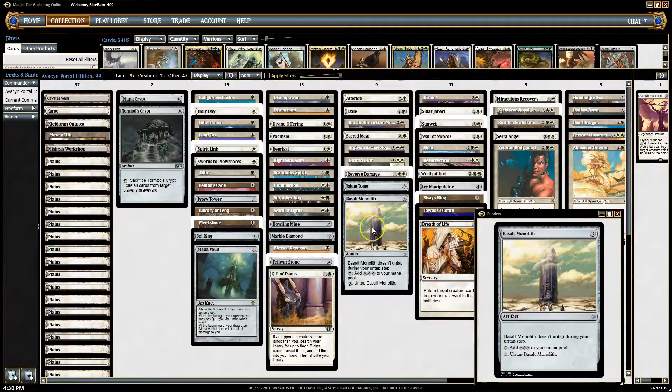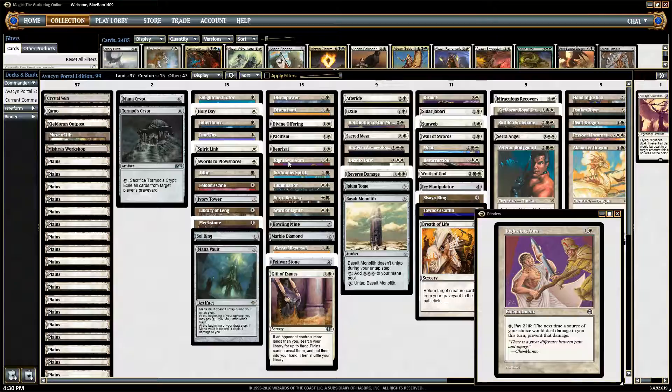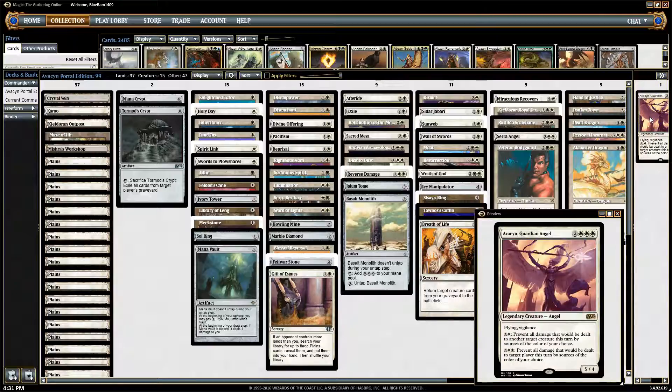We did end up cutting Force Field. It prevents all but one damage from an unblocked creature, but I want to put more of that pressure onto Righteous Aura, which says prevent the damage from a source of your choice. Avacyn also prevents sources of a chosen color. Those are much more broad than Force Field. Force Field is a very powerful card if you're worried about getting beaten down, but I want to keep those options as flexible as possible — especially when choosing between it and things like Purphoros or the Shadows enchantment we faced last time.